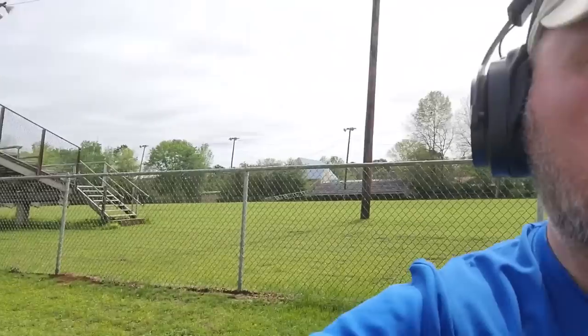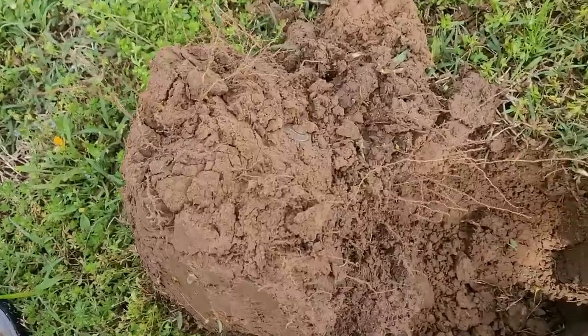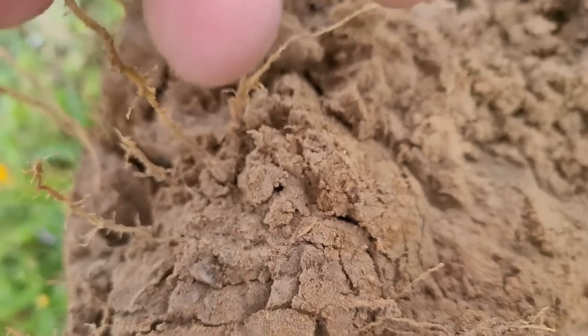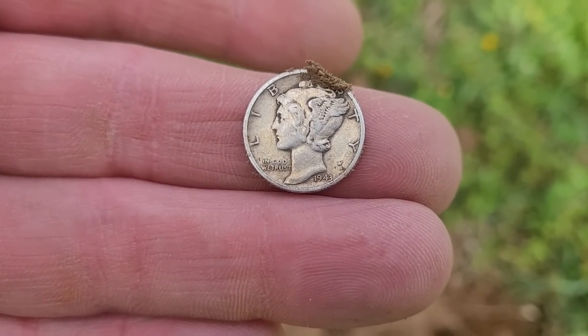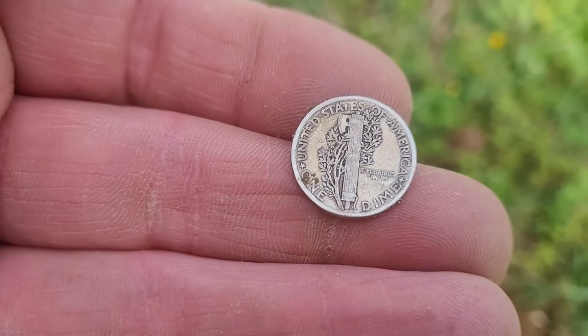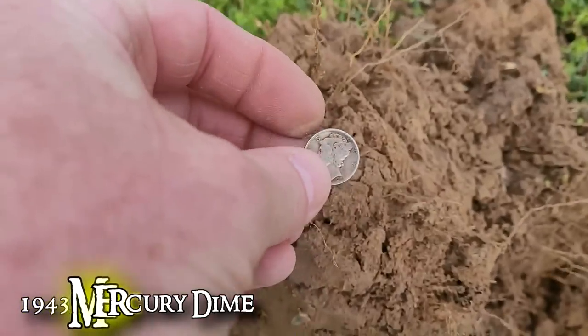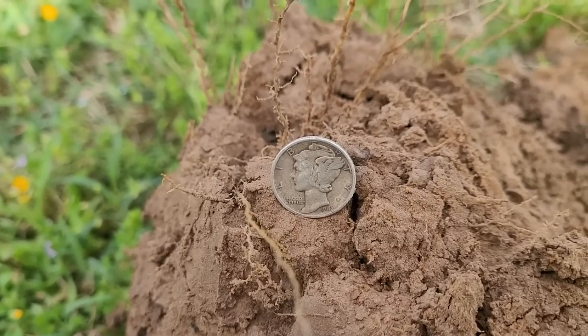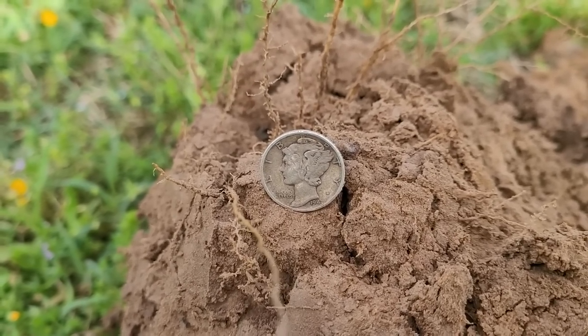Jason and his dad Roy have gone home. I'm going to stick around and focus on areas outside the fence, behind the stadium, behind the bathrooms — places where no one else would really hunt. I just got a good 84-85 signal and my theory is paying off. About four inches deep, looks like it's going to be a mercury dime — and yes, 1941. They're still out here at this old football field, real faint signals, but there's silver left.